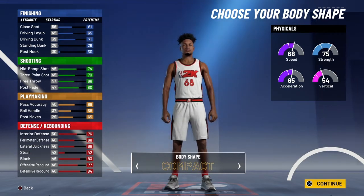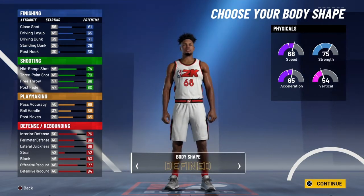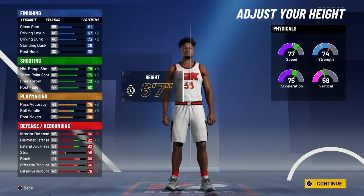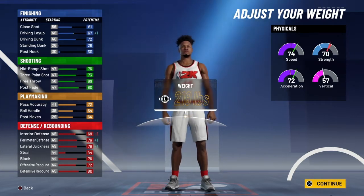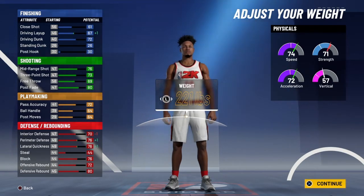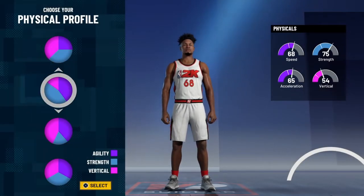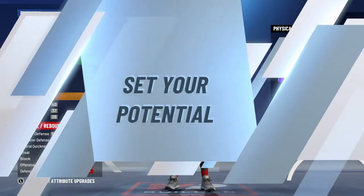For body shape, I don't know, pick whatever you want - I picked the defined one, I want to be buff, not skinny. But look, I kind of messed up on this one. So you pick the vertical pie chart - your vertical would have been 78 I think. For weight, pick whatever you want, I just picked the middle so I'm not too heavy and not too fast.